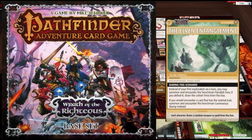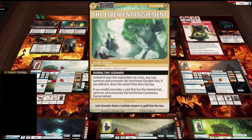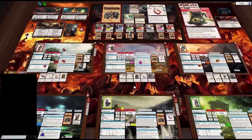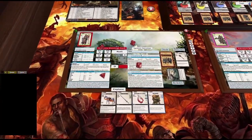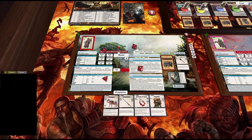G'day, Tragic here and we are back with the Elven Entanglement — it is Wrath of the Righteous. We've closed one gate and this deck is on its side because we know the villain is in there. We've run down two rounds and we've got a few rounds left to go, so I think we're in a pretty good position. This quest hasn't been as hard as I was led to believe, but you know it's always last words, isn't it?